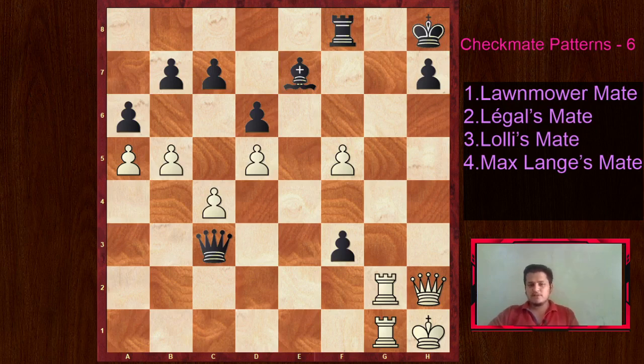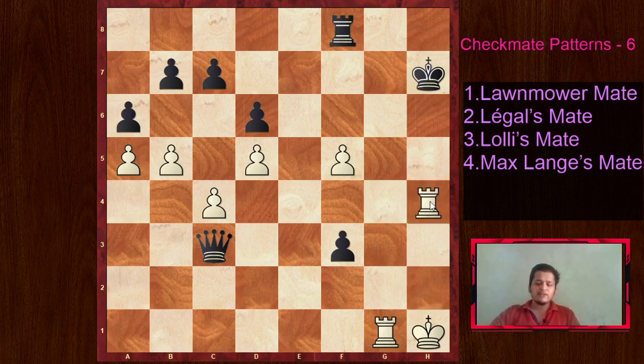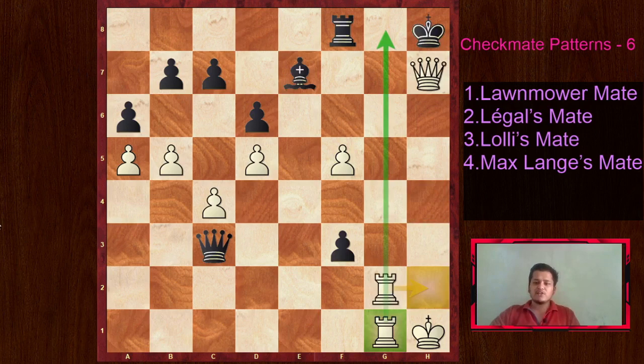You can pause the video and think how you would win from white's side. There was one threat that black failed to realize. Of course Rook G7 is still winning, black would have to sacrifice the queen, but there is something better that black missed - the queen sacrifice. Queen takes H7 again - that was one of the ideas of bringing the rook to G1, so one rook stays on the G file and the other goes to H5. That's checkmate. After Queen takes H7, Rook H7, Rook H2 check, Bishop H4, Rook takes H4 - we have a checkmate. Black just resigned here after Queen takes H7, this classic lawnmower mate move.